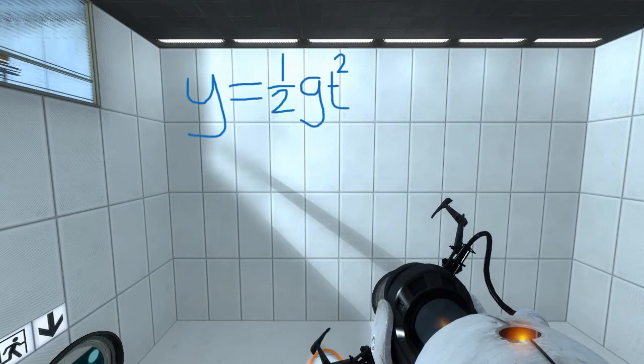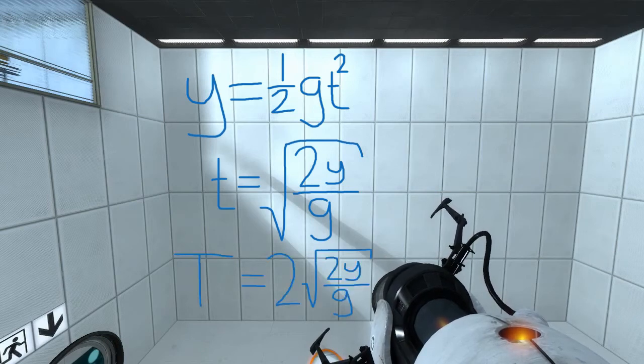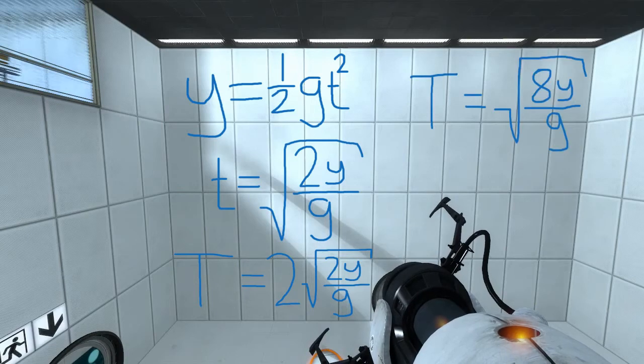If we start with our equation for displacement, we have y = ½gt², meaning vertical displacement equals one-half times gravity times time squared. We can solve for time and find that t = √(2y/g) — that is, two times the height divided by gravity. One period is going to be twice that amount of time: the time it takes for the cube to fall into one portal and rise back up to the same height out of the other portal. So one period equals 2√(2y/g), which simplifies to √(8y/g).